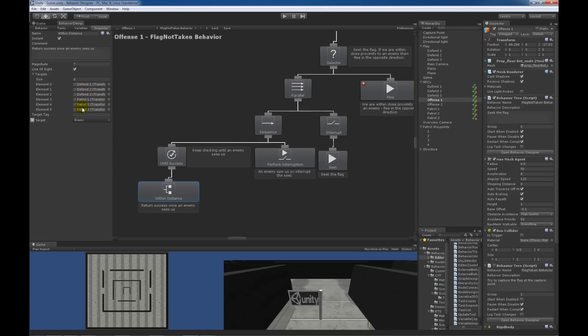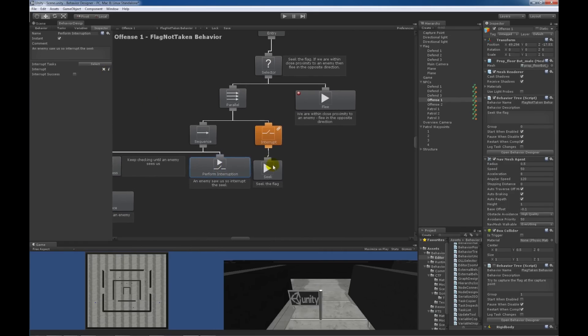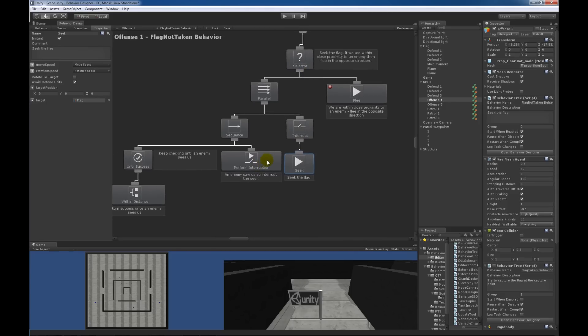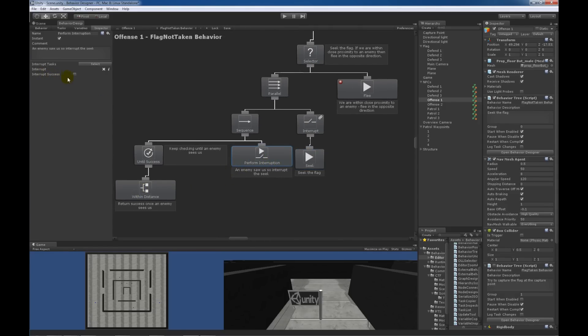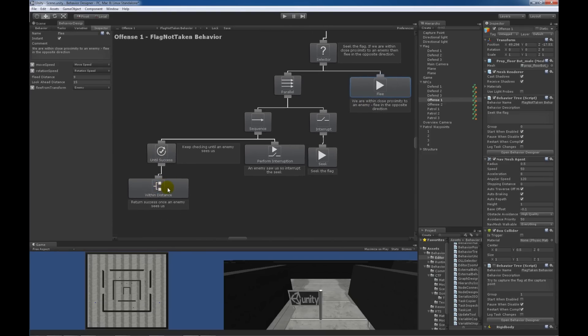The red bots are these six units. If an enemy is not within distance, the bot will continue to seek towards the flag. If an enemy is within distance, an interruption is performed — we can identify which task by clicking on the little 'I'. When this interruption is performed, the seek stops running and returns failure. The interruption returns failure because interrupt success is false, so the parallel task returns failure. Since this is a selector task, the flee task then runs, fleeing from whatever enemy was found within distance. The flee-from transform is set to the same enemy variable used by within distance.